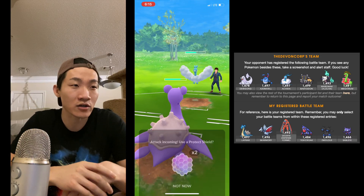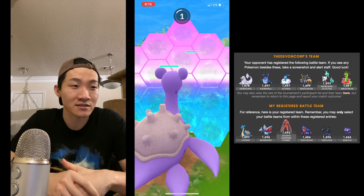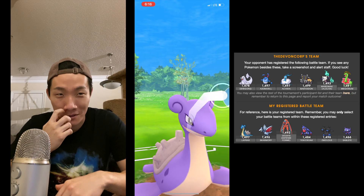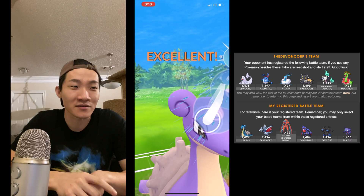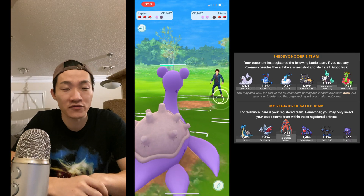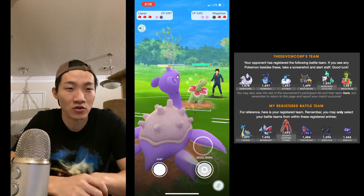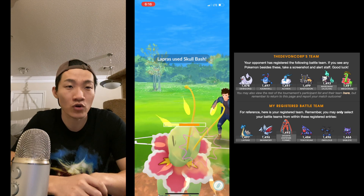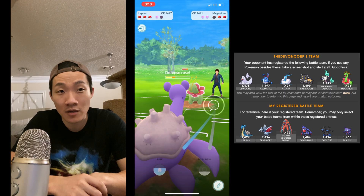Going into the next matchup, I lead with Lapras, Deoxys Defense, and Toxicroak. Finally, I win a lead call. I just drop a Surf since it's not worth dropping a Skull Bash and wasting all that energy. Then I do drop a Skull Bash — it does quite a bit of damage and it lands, which is great.